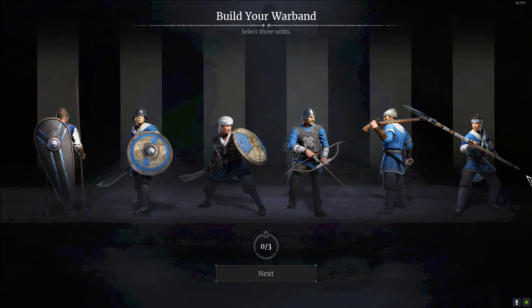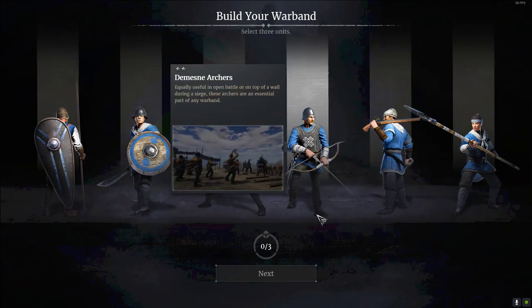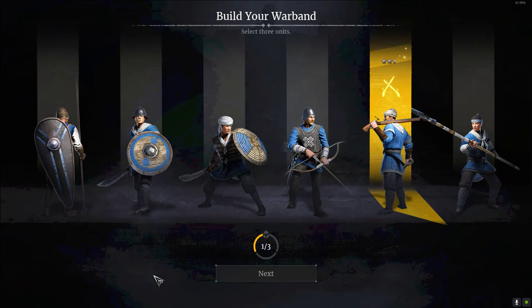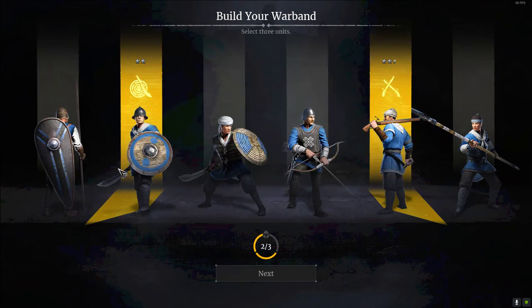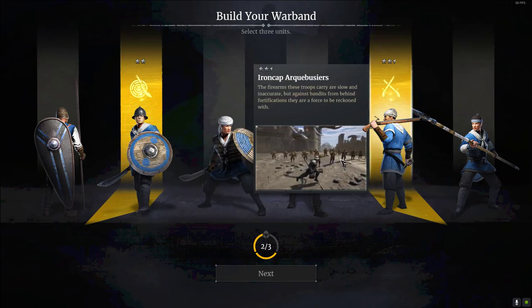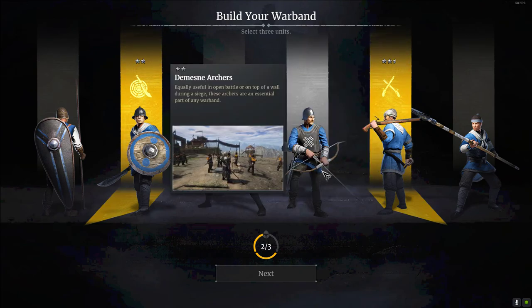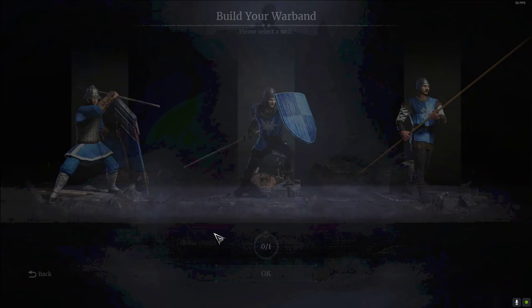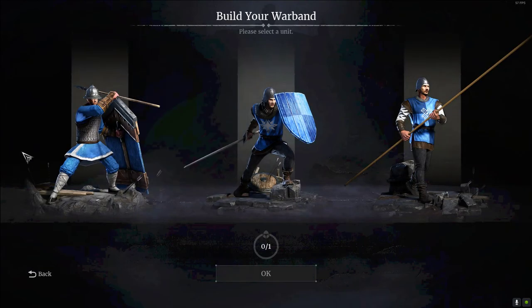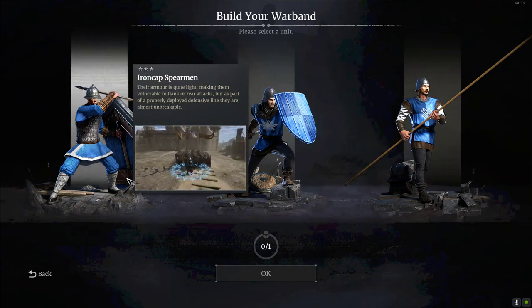I'm going to be wanting to pick your three units. The three that I recommend the most are the Iron Cap — 'Let them eat lead, we are the pride of the provincial army' — Spearmen, and Gunners. I usually don't get defense spearmen. You also get to pick your special units. There are Halberdiers, Squires, and Ironcapped Spearmen.